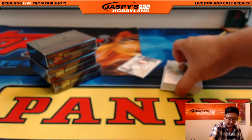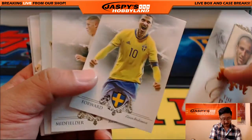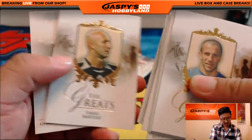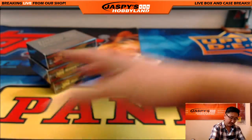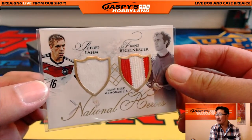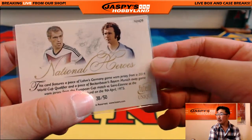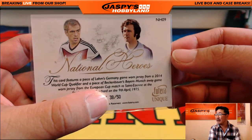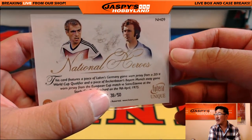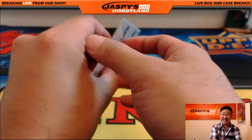It looks like we're going to have a randomizer for those two, unless one person has both letters. We're going to start off with the Greats insert — Alessandro Del Piero, third. There's Zlatan, Lauren. And we have National Heroes — nice. Philip Lampard and Franz Beckenbauer. National Heroes, 38 out of 50. That's a piece of Lampard's Germany game worn shirt from a 2014 World Cup qualifier, and a piece of Beckenbauer's Bayern Munich away shirt in a European Cup match versus Saint-Étienne back in 1975.